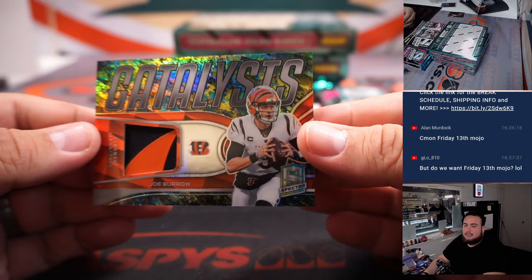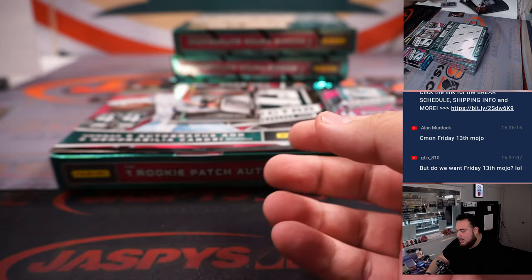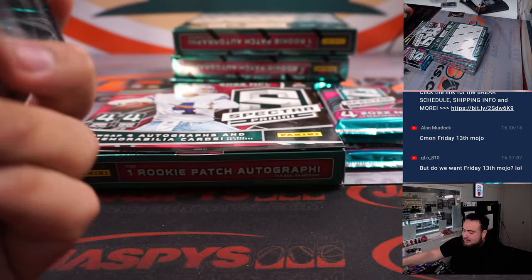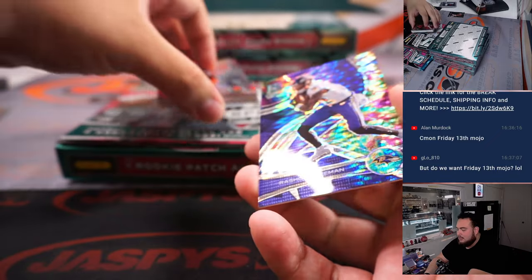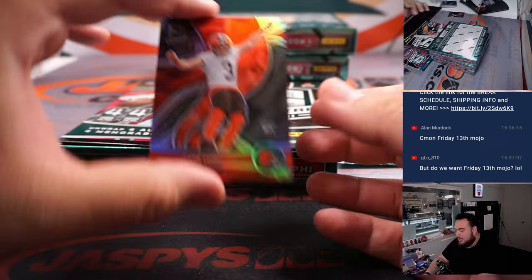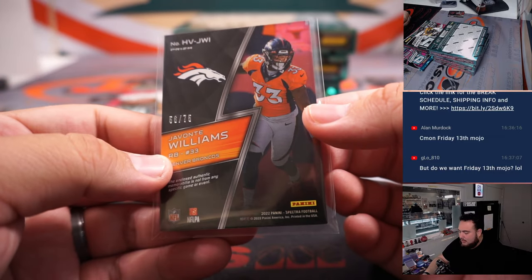Joe Burrow, three of eight — Catalyst, nice patch right there for the Bengals. Bengals going to David straight up. Then we got a Radiant Patch Autograph of Desmond Ritter — nice one there for the Falcons, going to Dan. Rashad Bateman for the Ravens, going to Aaron, numbered to 99. Browns' Kate York, just a little refractor. Javonte Williams to 75 — Broncos going to the 19 R&B, 56 out of 75.